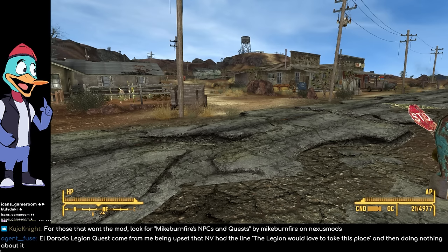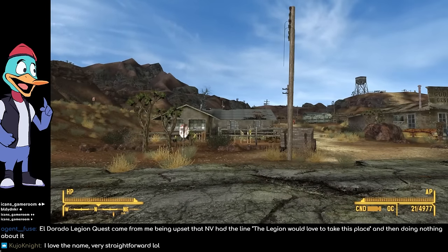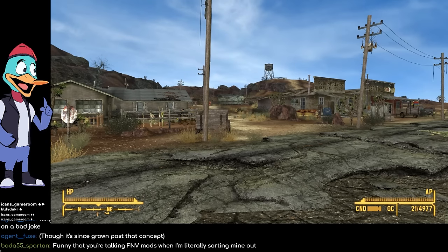The Eldorado Legion quest mod came from being upset that New Vegas had the line 'the Legion would love to take this place' and then did nothing about it. There are quite a lot of mods that address the missing content, unfinished content, lore breaks, and thread lines that aren't followed up upon. So you're not the only one motivated by disappointment with the vanilla game.